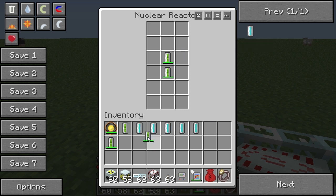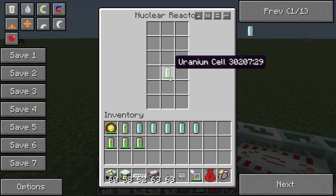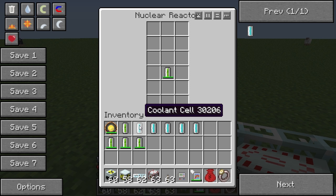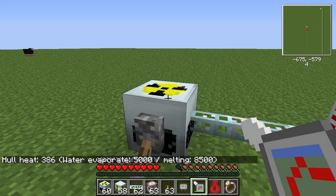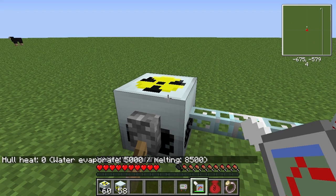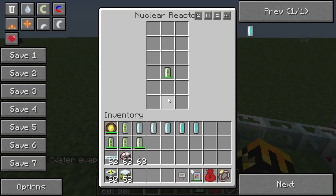What coolant cells do is they sit directly beside a component - in this case the uranium cell - and pull heat off. For every coolant cell, it can also dissipate a certain amount of heat over time. So right now our hull heat is still dropping. Let's let it drop the entire way - I'll cut it for you guys - and once it's down to zero we'll start our cooling tests. And now the reactor has properly cooled itself.